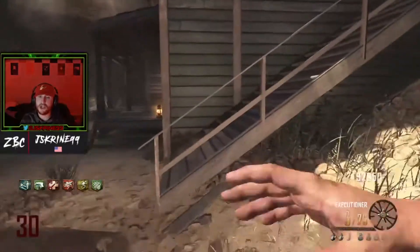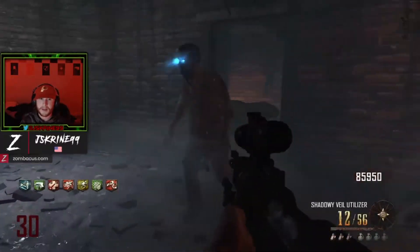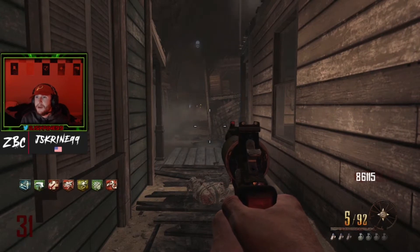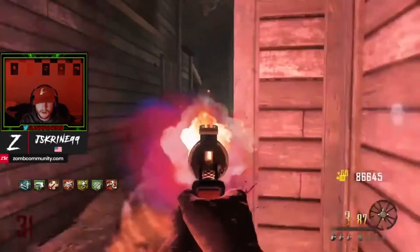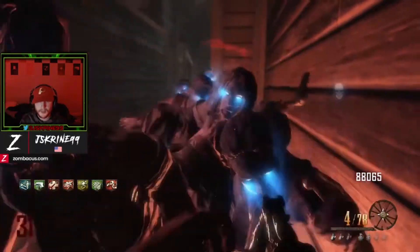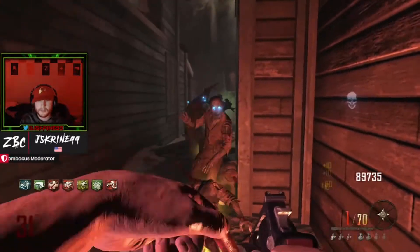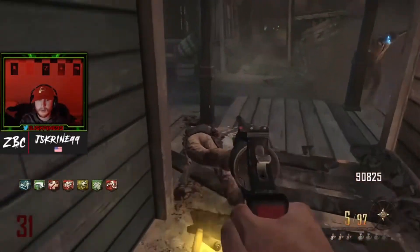Speaking of pistols, let's go to the Executioner. I wouldn't recommend using the Executioner to go to super high rounds, but if you get in a pickle it can get you out. It's essentially a one-shot kill until around the low 30s depending on where you shoot — like a shotgun, it depends how many pellets hit. You can just spam it and kill everything in front of you. It's a great weapon to get you out of tight situations — running through a maze, you have a zombie on you, just spam and kill it.